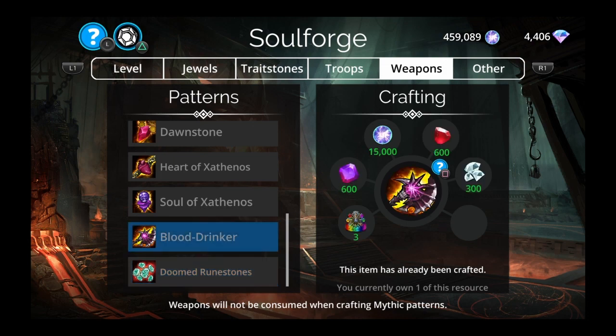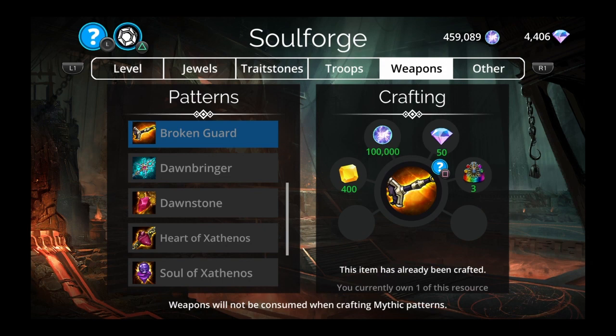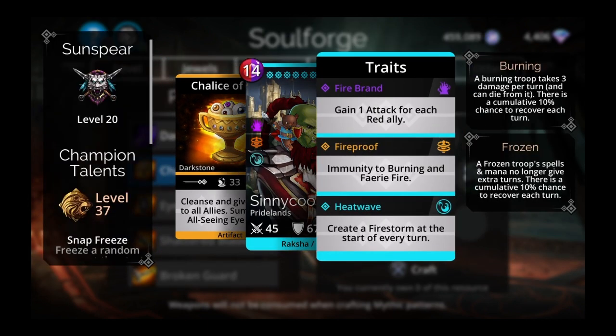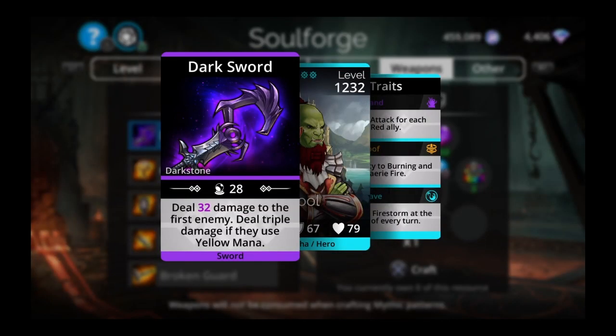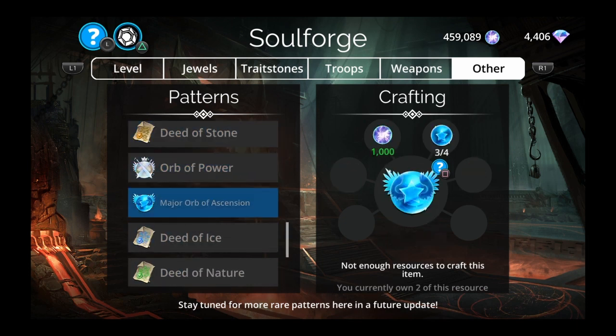There's also a mythic weapon, Blood Drinker — if you don't have it and have everything else, then yes. The new weapon this week is the Chalice of Eyes: cleanses and gives 34 life to all allies, summons an All-Seeing Eye troop, and creates a firestorm at the start of every turn with an enchant on it. Dark Sword has triple damage on yellow but isn't very great. And I still only need one minor orb to get that last major orb to craft the power orb and finally get Zulgoth.